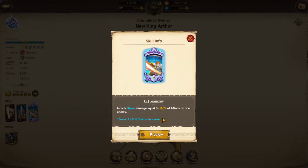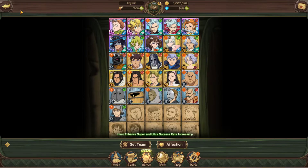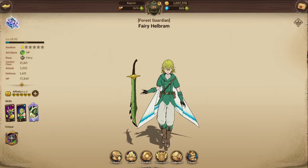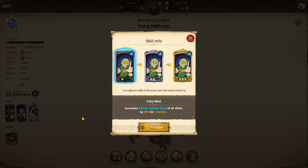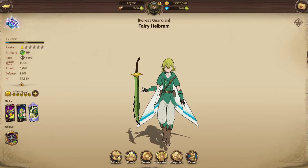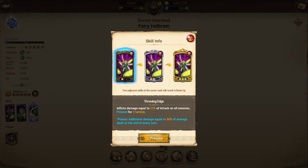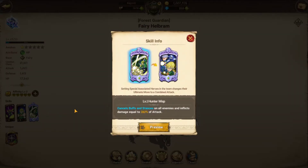I've got King Arthur awakened to one, Meliodas awakened to one, and King awakened as well. Now Helbrum has an excellent skill — attack-related stats for all allies increased by 15% for two turns. Combined with King Arthur's buff and then triggering Ban's ultimate, it just annihilates. He also has a poison skill that does significant damage for three turns.